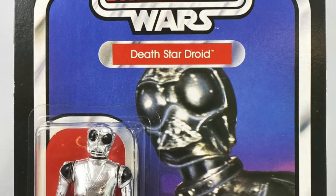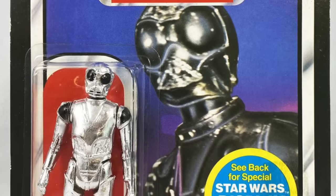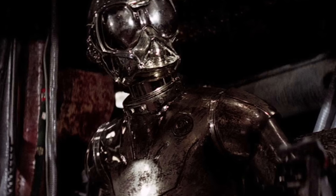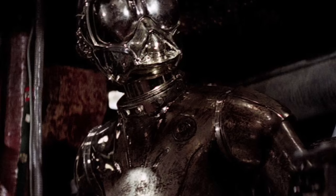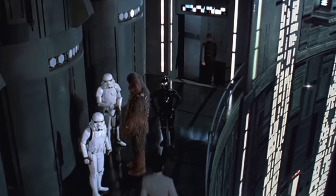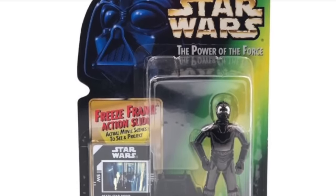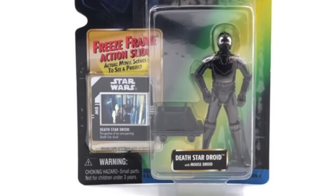Speaking of swapped droid names and images, here's a reverse example: the Death Star droid from the Kenner line, a shiny silver RA-series droid with dark black eyes and an insectoid look. The droid shown in the image is actually the one from the Sandcrawler — same as Gonk was. The actual Death Star droid is the same RA series, but he's black, seen walking past Chewbacca on the Death Star. Hasbro released a correct version in the modern line properly called Death Star droid, meaning the Kenner figure really should have been called Sandcrawler droid.